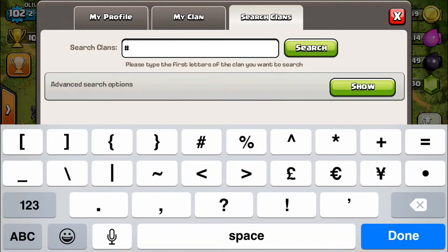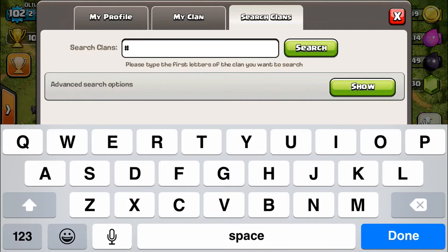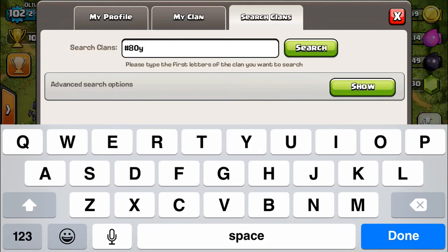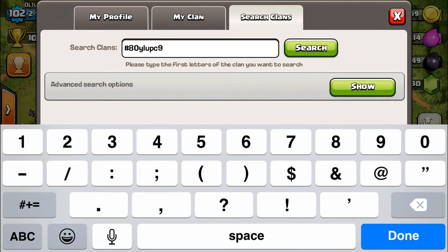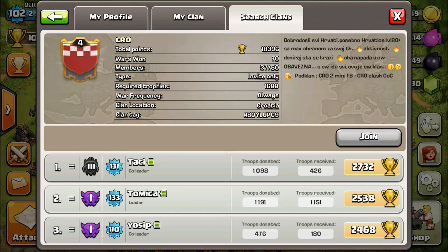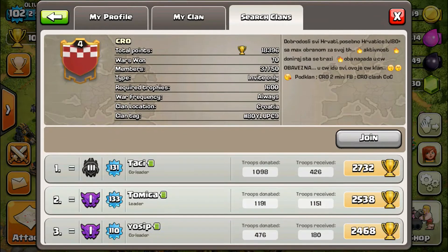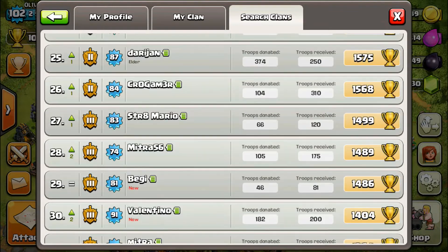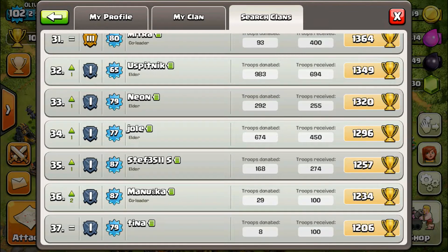Let's enter his clan tag. I did check that he is still in the clan - I did say in another episode that I would make sure the person is still in their clan. He's in 'Cro' - I think it's short for something. His name is Neon, he's Silver league, level 79. I haven't checked him out so I'm guessing he's Town Hall 7 or 8.